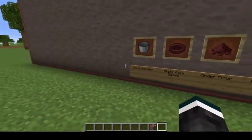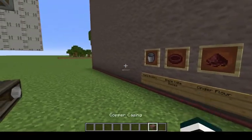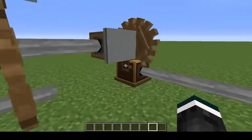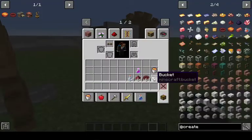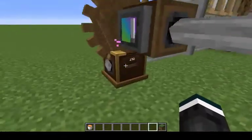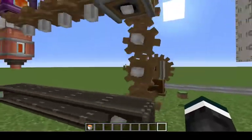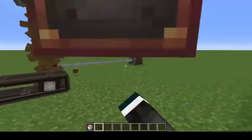This allows you to dupe empty buckets, blaze cake bases, cinder flour, and empty bottles. For this to work, you need to be spinning at 256 RPM. Otherwise, it will just give you the normal result, which is just a bucket. That's not really a dupe — it's just a bucket. Oh, you can also dupe dirt blocks, though I don't see how that's useful.